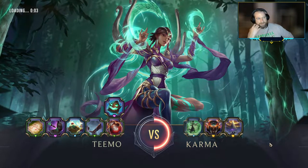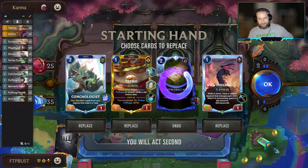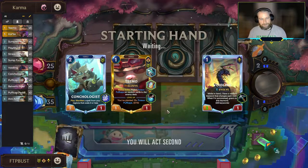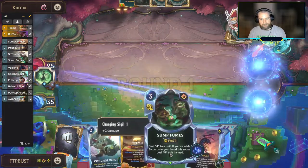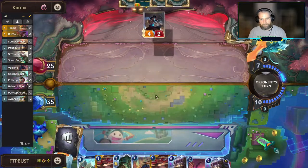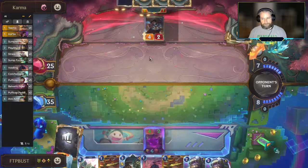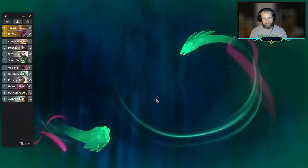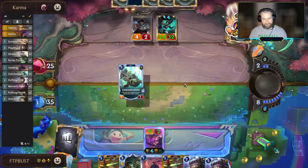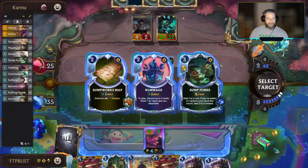Karma — everybody starts at 10 mana crystals, she has the Tryndamere Nexus. Not 10 health — slightly different. We got a Teemo — don't want the map, otherwise I think these are okay. Plenty of ways to spend mana. I don't want to be digging for Ava Achiever, and this Sump Fumes is always strong — we can use it to kill Karma. Oh, she's got all the stats now. I'm not used to her starting with the health. Is that new? She's huge — I thought we were going to be able to kill that and I was way off.